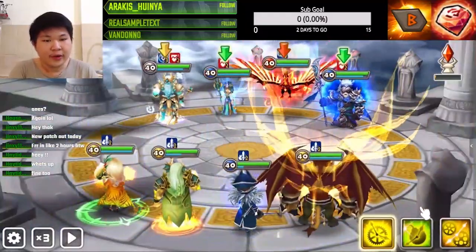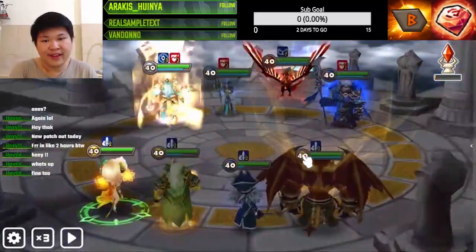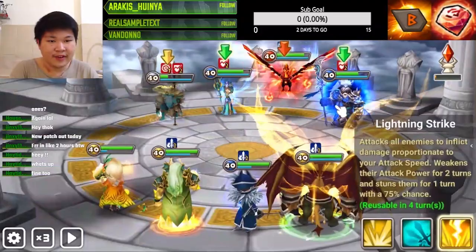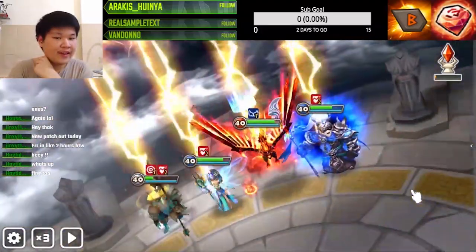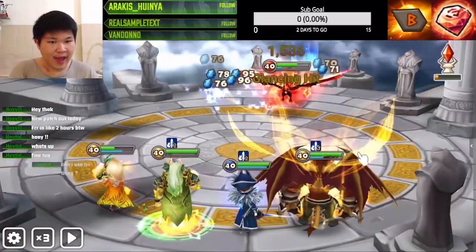Now here's the thing though - who should I kill? I think we should kill the old man. If the old man is not taken out it might spell trouble. There we go - fighting strike, that's gonna kill the old man and the Mo Long.